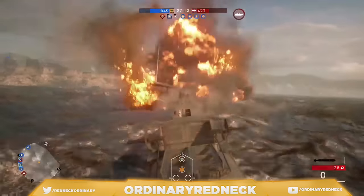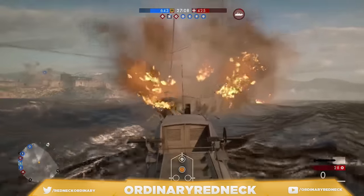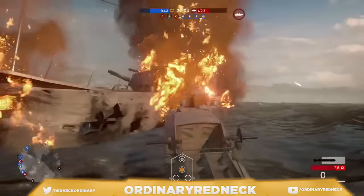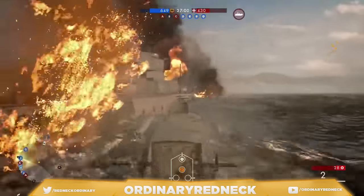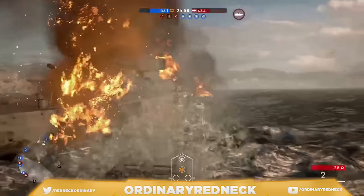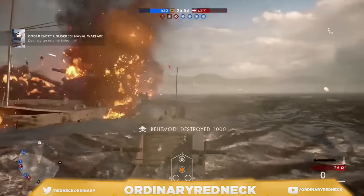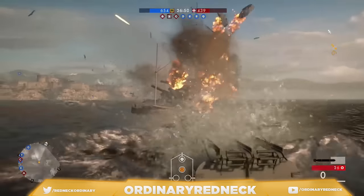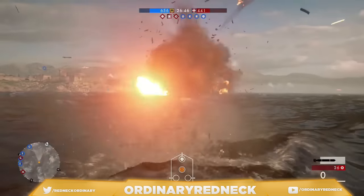As soon as your torpedoes hit, hug the back of the behemoth again and wait for your torpedoes to reload. Keep repeating this process until the behemoth has been destroyed, and collect 1000 XP for doing so. Now if you're getting shot by the guns on the behemoth, you're not close enough. You literally need to hug the back of the behemoth to avoid getting shot.